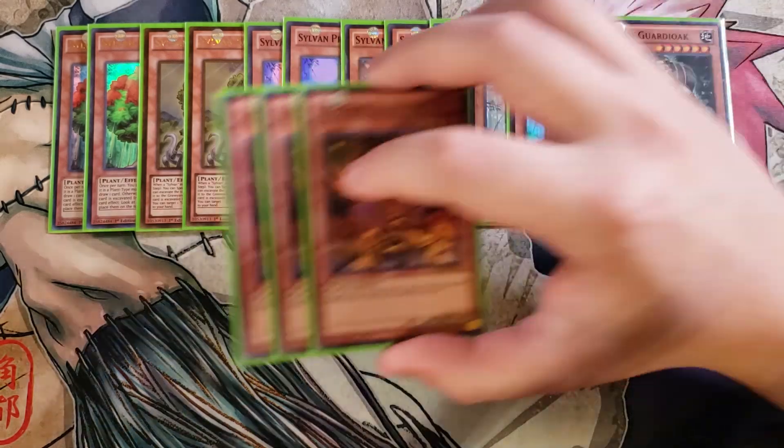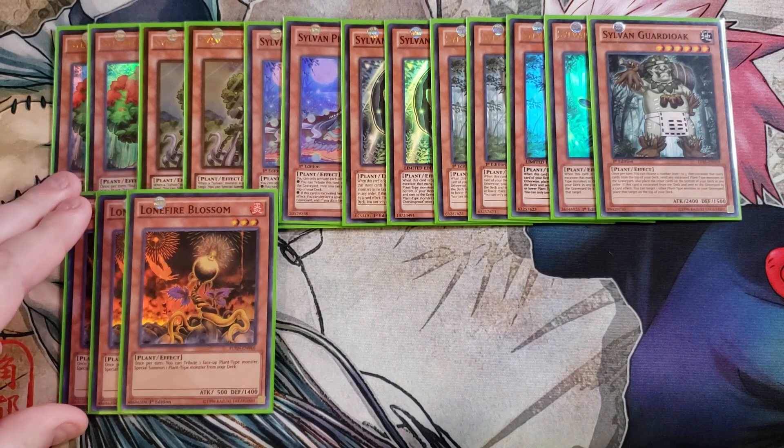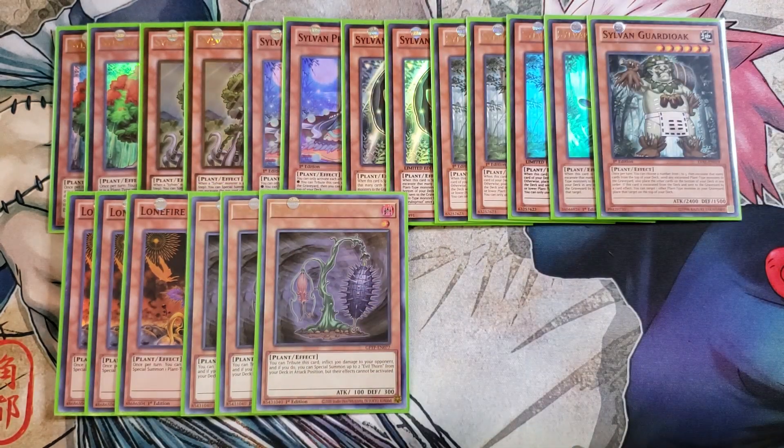We then play three copies of Lonefire Blossom. Lonefire Blossom is a great three-of in this deck because it helps you special summon all of your high-level plant monsters from the deck — you tribute a plant monster on the field to special summon any plant monster from the deck. We also play three copies of Evil Thorn. Evil Thorn is a great card because it lets you summon two more copies of Evil Thorn when you tribute it, which helps you go into a one-card XYZ or Link play, which is really, really good.